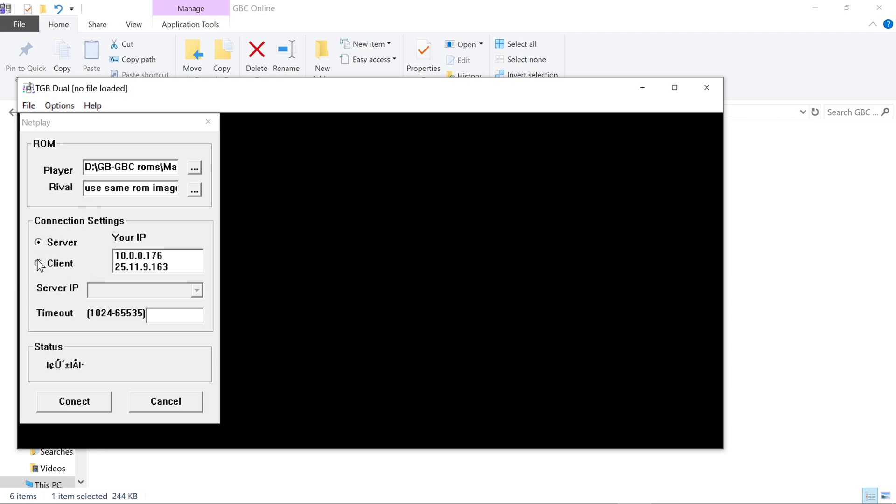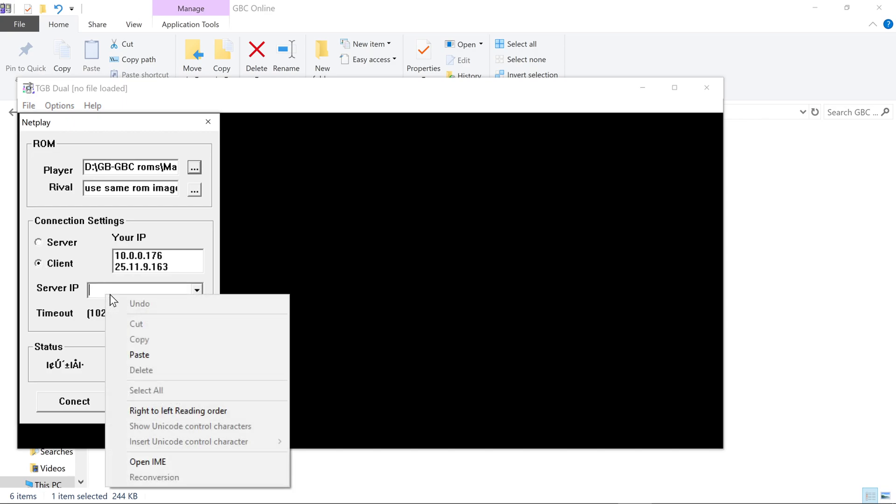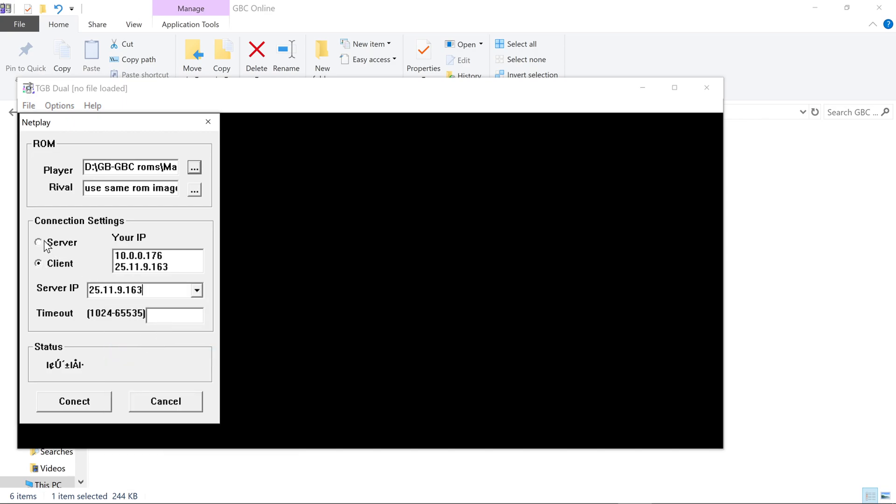So right here, Antonio would hit Client, and he would right-click and paste the IPv4 of the host right there. I'm the host, so I don't need to do anything — I'm gonna hit Server. We're both gonna set the port to 65535, then I'm gonna hit Connect and Antonio's gonna hit Connect as well.